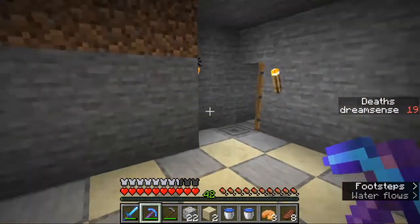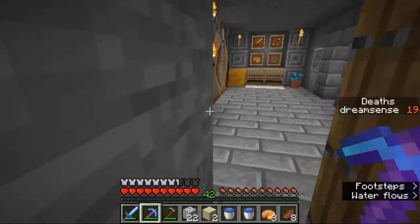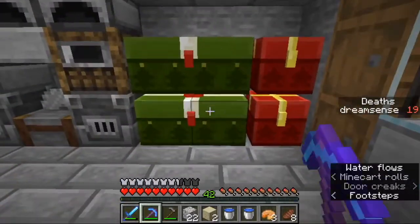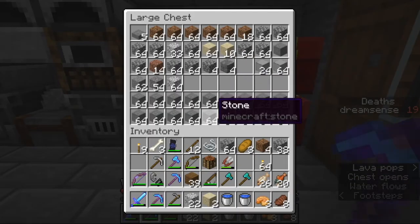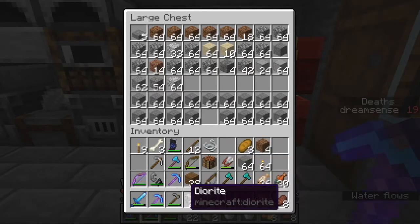Let's go see what we have smelting, if we have anything. What I need is some stone — perfect. So we'll just put that up there.